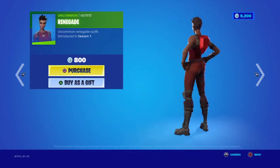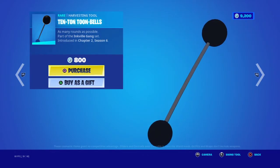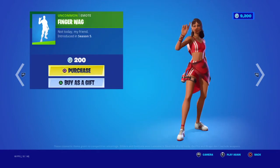Then we have the Renegade skin. The pickaxe is the Tintan Tune Bells pickaxe — it's supposed to be in the bundle but I'm not sure why it's separate. Fingerwag is back.